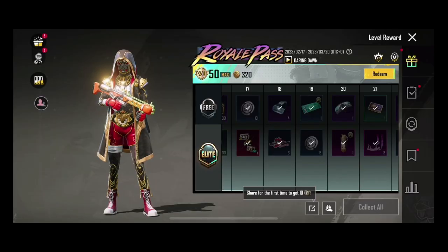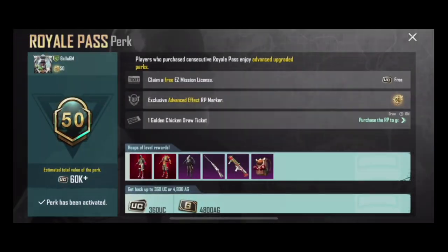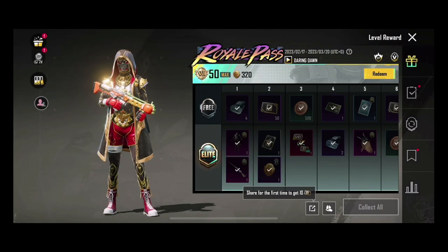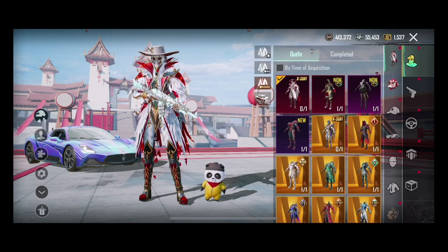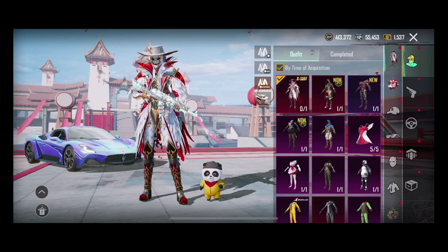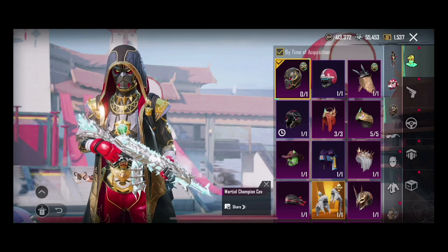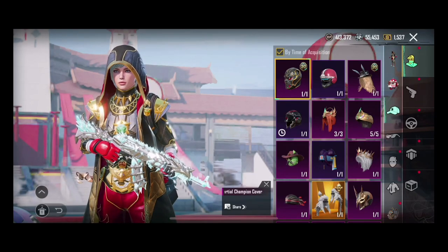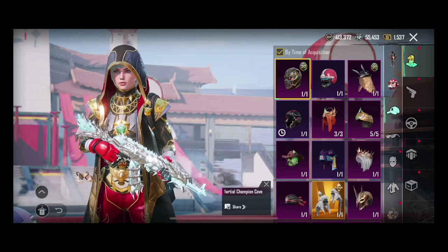Okay, this is another emote from Season 10 — that's fine. Let's go to the dress. We have a dress, but honestly I didn't like the headgear because the dress looks better without it. So let's go with that — without the headgear.